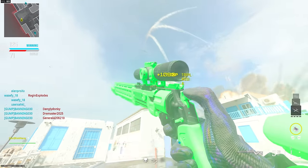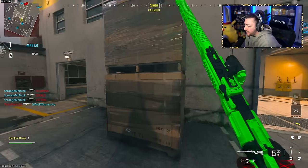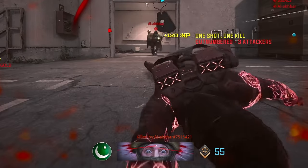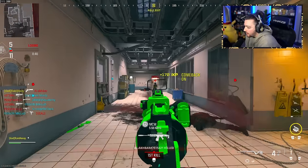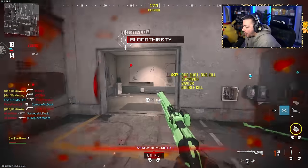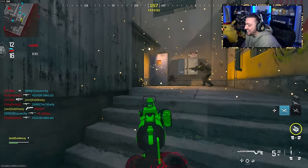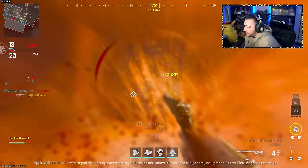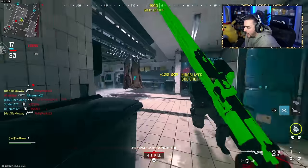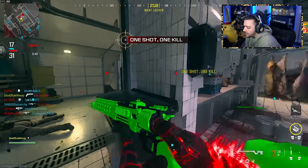I took off the sniper scope and put on a reflex sight — I'm curious to see how this is going to be on a small map like Meat. I feel like this could be almost like a shotgun as well. This is literally a sniper, a shotgun, whatever you want it to be — this gun can literally be just that. It's such an insane close range meta as well.